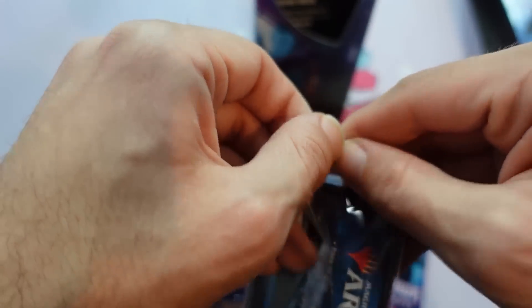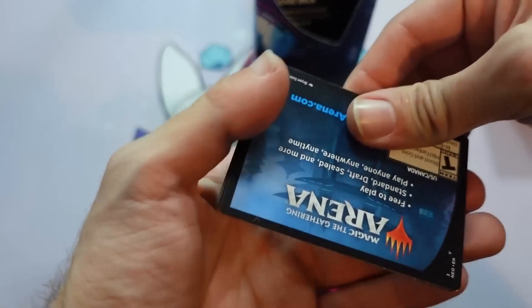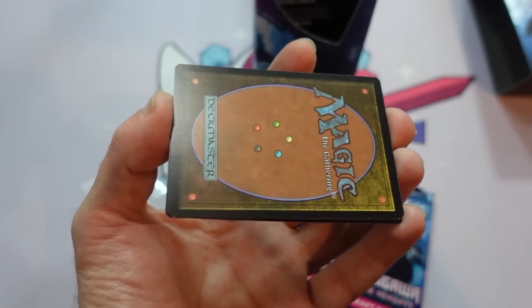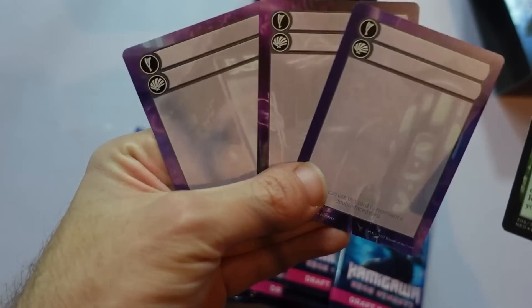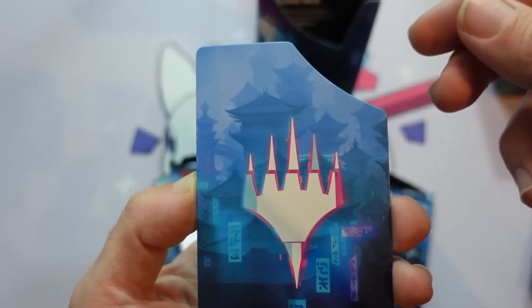If I crack this open, I get a couple other fun goodies. On the other side, which I'm not going to show you, is a code for MTG Arena, which gives me six Kamigawa Neon Dynasty booster packs. And then also you get some of these checklist cards — it's pretty cool to help make sure you can play your Double-Face Sagas. Additionally, inside you get this cool divider. Pretty slick, very functional.